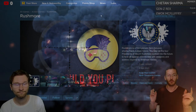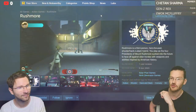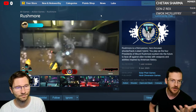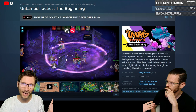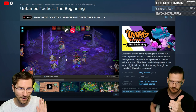Rushmore is free right now — a third-person hero-focused shooter hack-and-slash hybrid, just released on Steam. You can play it for free. This is all part of the weekly free games segment, and all links are in the description so you don't have to go find them.